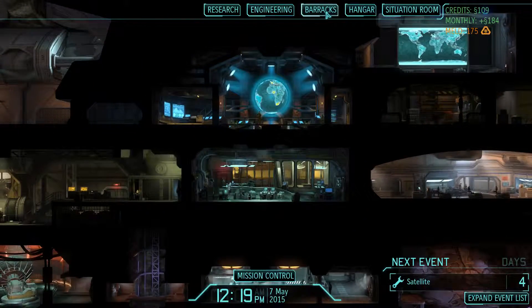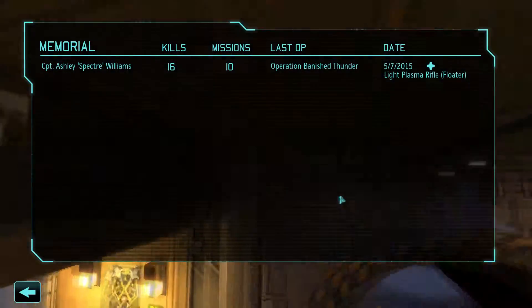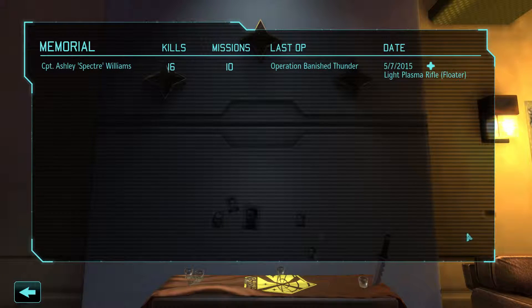Anyway, so now we have something in the barracks — the memorial. Captain Ashley Spector Williams, 16 kills over 10 missions, died in Operation Banish Thunder to a floater. I'm sorry, Ashley.